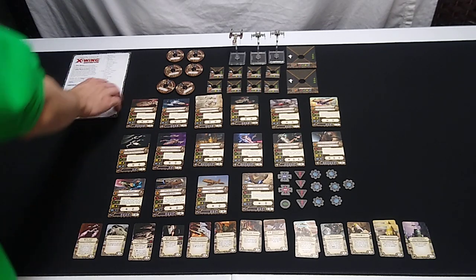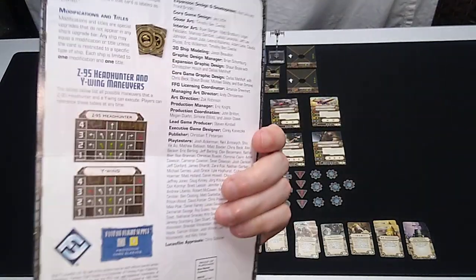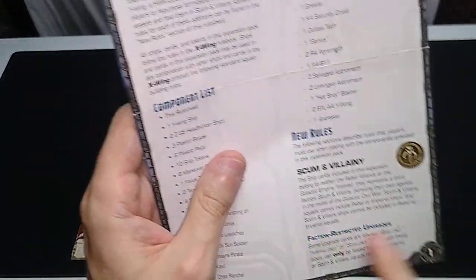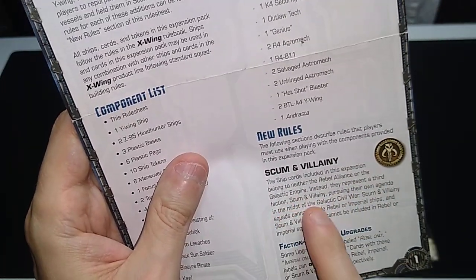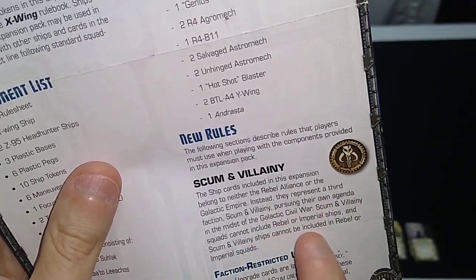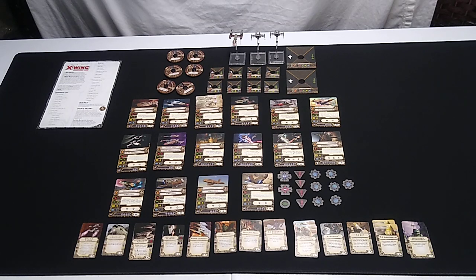There's really nothing in the way of new rules to talk about with this particular expansion. It's just a two-page pamphlet. We already know about limited upgrades, modifications, titles, and faction-restricted upgrades. We now have the new third faction Scum and Villainy, symbolized by the Mythosaur skull on that logo. We'll start looking at pilot cards — there's quite a few — and then the upgrade cards.